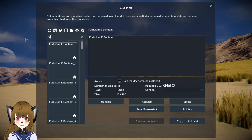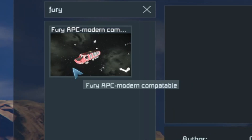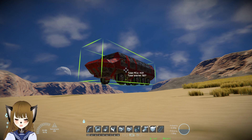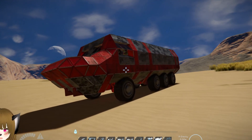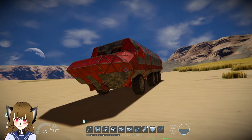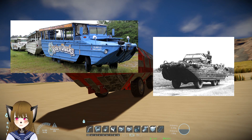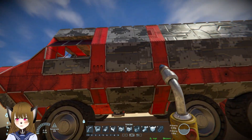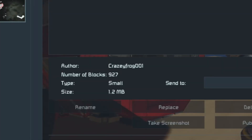Hey guys, I saw this earlier on the workshop — the Fury APC, modern compatible. I haven't checked it out myself, let's see how this thing is. Alright, 4,000 PCU, 927 blocks, it's an armored ground vehicle. The front kind of looks like a duck — reminds me of those American amphibious recreation vehicles, which are converted World War 2 vehicles. I'm guessing the purpose is an armored truck transport. This is created by CrazyFrog001, by the way.